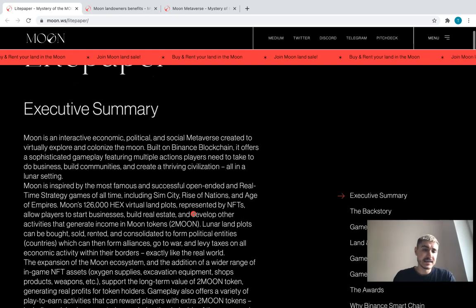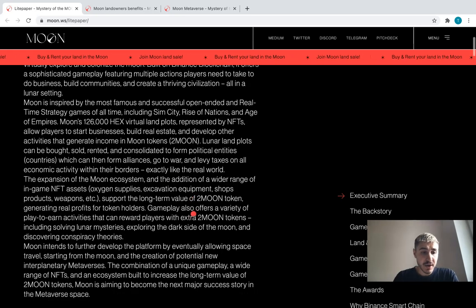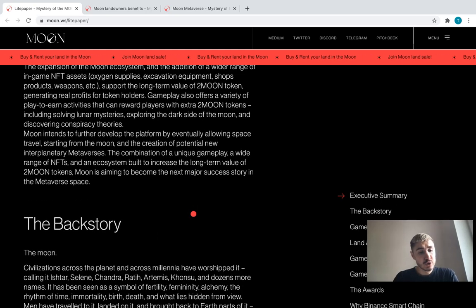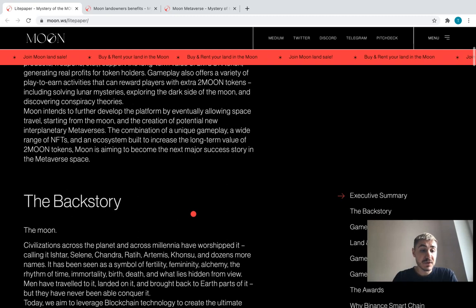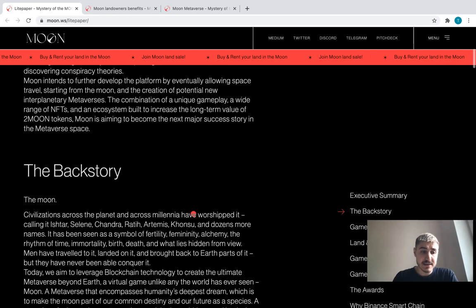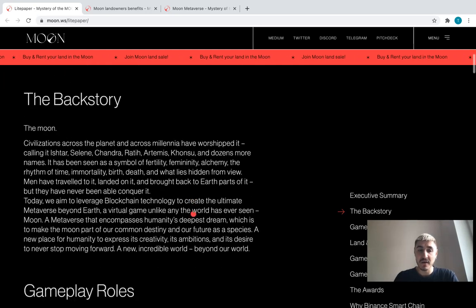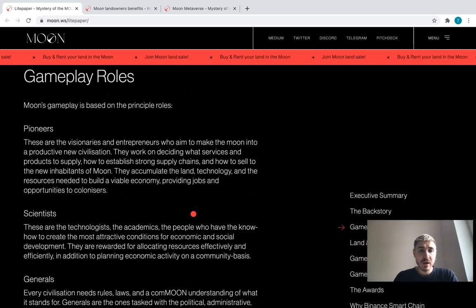The core game mechanics and principles that have been developed in Earth over the last five years have been repurposed in Moon to create a completely unique game that will be ready for market in six to nine months. The game is focused on colonizing the moon from scratch, establishing your own countries and alliances, occupying enemies' territories while dealing with conspiracies that Moon has to offer.